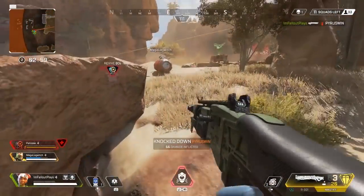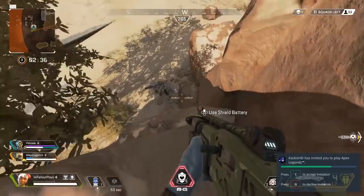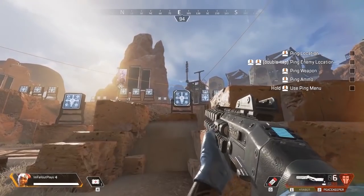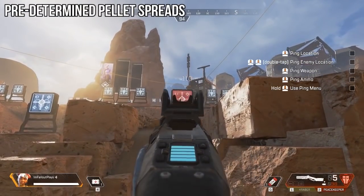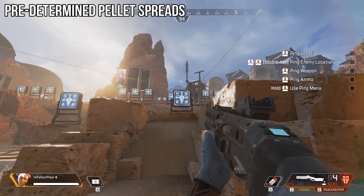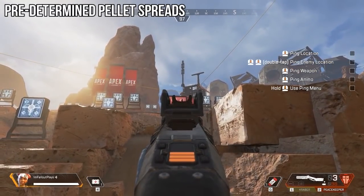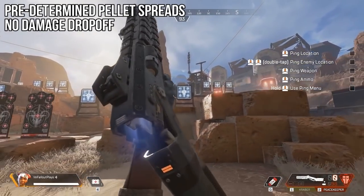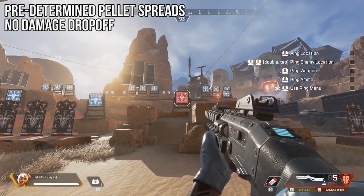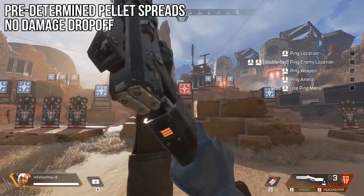Unlike some other games, shotguns in Apex are extremely consistent — so much so that it almost makes me want to cry tears of joy. Each shotgun has a predetermined pellet pattern. No matter how you shoot the weapon, the pellets are going to come out the same way each and every time. The pellet spread depends on the type of shotgun. Also, there appears to be no damage drop-off point. Each pellet does a predetermined amount of damage, and as long as you hit your enemy, the amount of damage per pellet will remain the same as if you were right up next to the target.